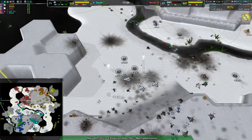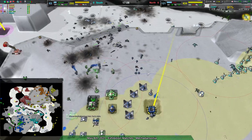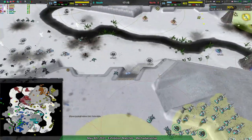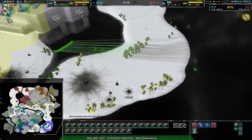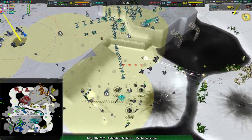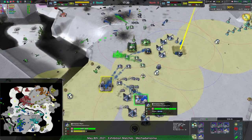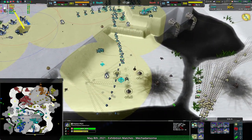Now the south side having retaken the metal extractors has a massive reclaim field to work with and has taken full advantage of it. Still, north side retains the economic advantage and will soon be ripping apart basically everything built over the southeast side of the map. Let's put two dozen, three dozen ducks — pretty much three dozen ducks — massive duck force coming on the eastern side of the map and not a whole lot is prepared to defend it.